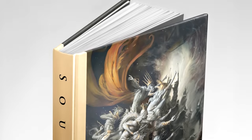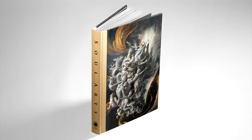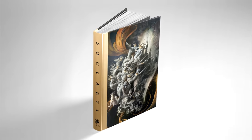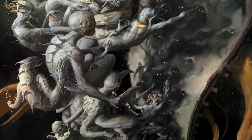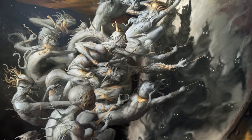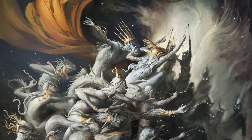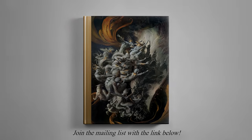But before we begin, for the very first time, I'd like to reveal Soul Arts — a tribute to all of the most outstanding pieces contributed to these art competitions. The cover art is by Ricardo Amike, and it shows all of our artists clawing for a top position, pouring their souls onto the canvas. See if you can spot all the little character references. One day soon, we hope to bring Soul Arts to Kickstarter, so please keep an eye out for that. Now though, it's time for the Top 10.